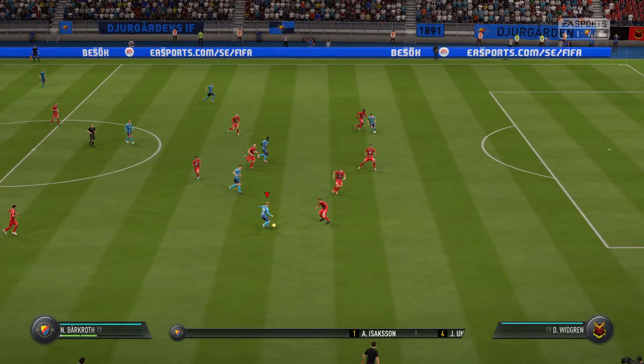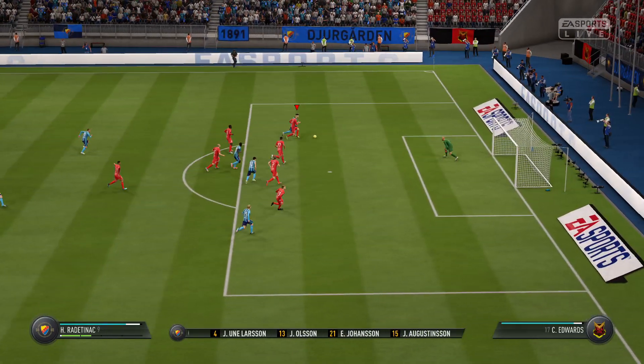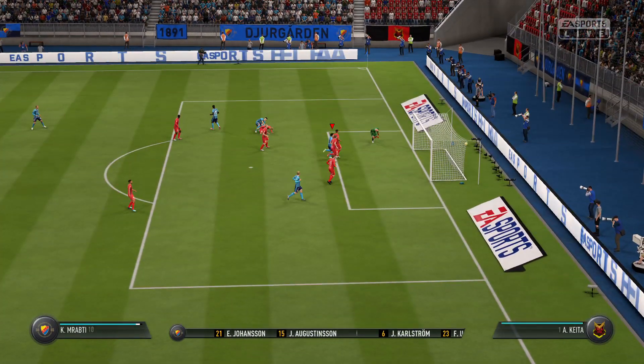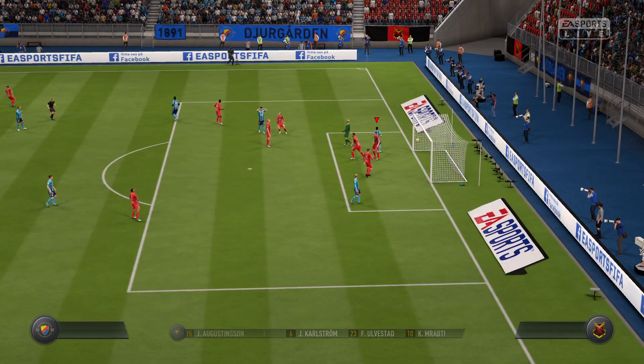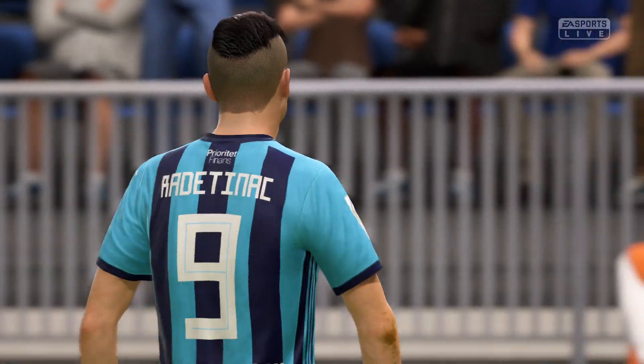Here is the team sheet for the home side. 4-3-3, and they've got... he's got his shot off now. Powerful drive, close enough to suggest have another go, son. Strong shot. I think the keeper saw it coming all the way, though.